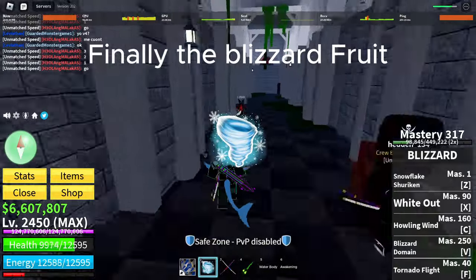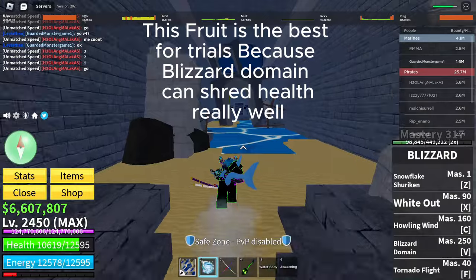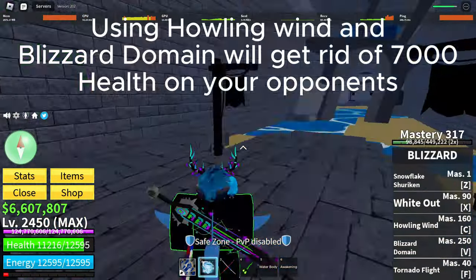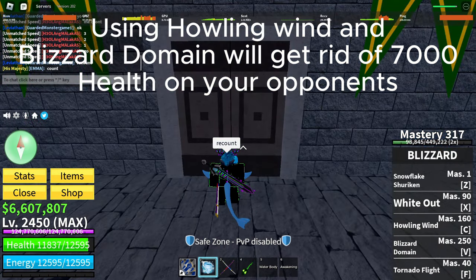Finally, the Blizzard fruit. This fruit is the best for Trials because Blizzard Domain can shred health really well. Using Howling Wind and Blizzard Domain will get rid of 7000 health on your opponents.